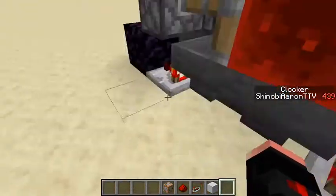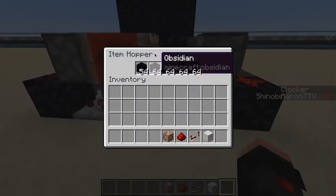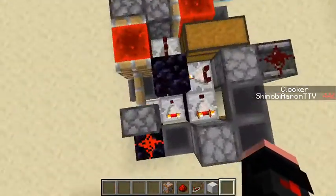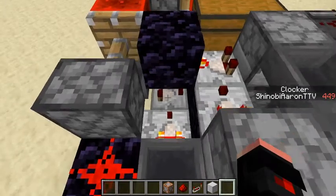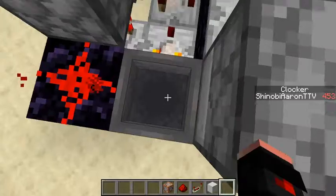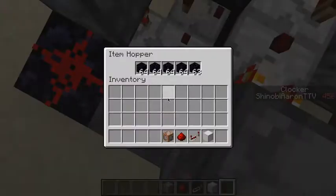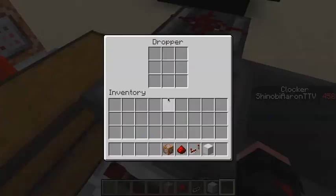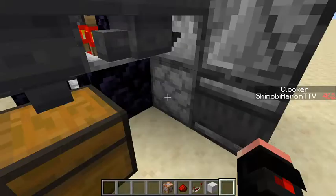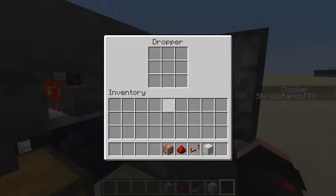Every time this hopper clock basically unloads, it would power this block right here. And every time it gets filled again, it would power this right here, then that would fill and shoot one of these obsidian blocks into here.